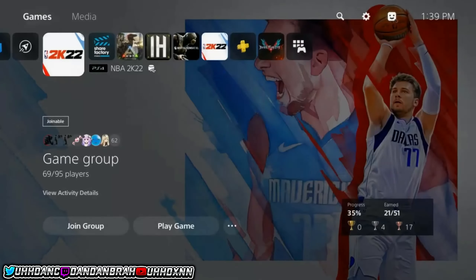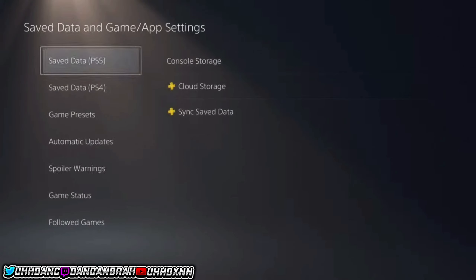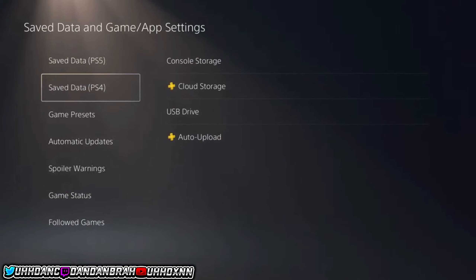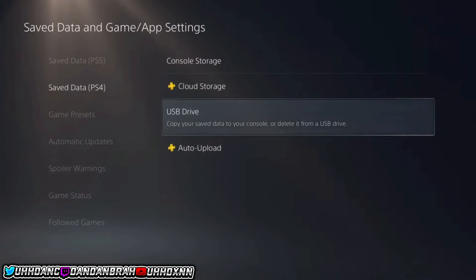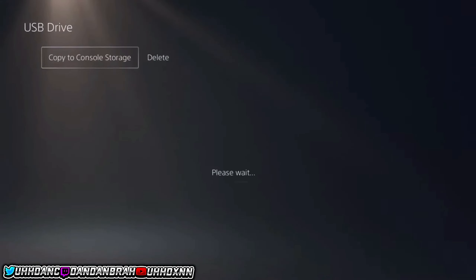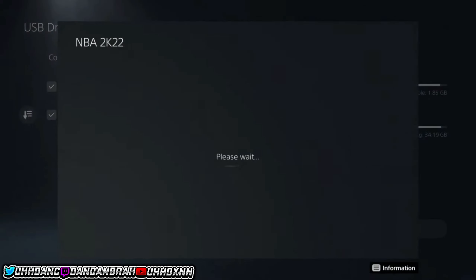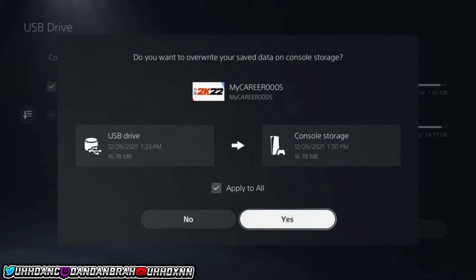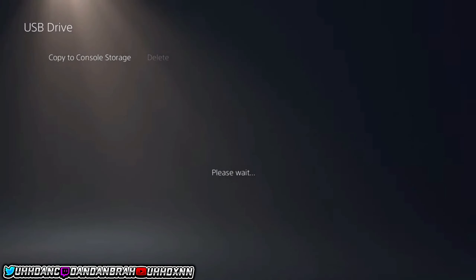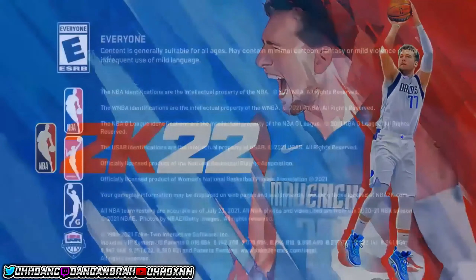Once the game is over and you're no longer able to play another MyPlayer Nation game, close out NBA 2K22 on your PlayStation. Go to Options, then Settings, hit Save Data in Game/App Settings, go to Save Data PS4, and click on USB. Then copy your NBA 2K22 save file back over to your PlayStation — hit copy, apply to all, hit yes — and then load NBA 2K22 back up.